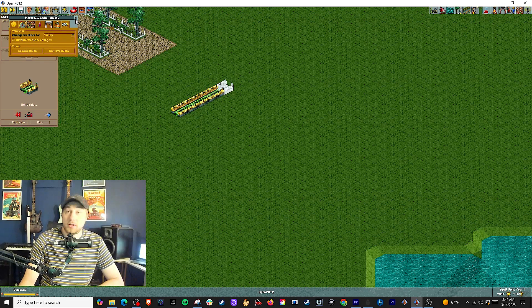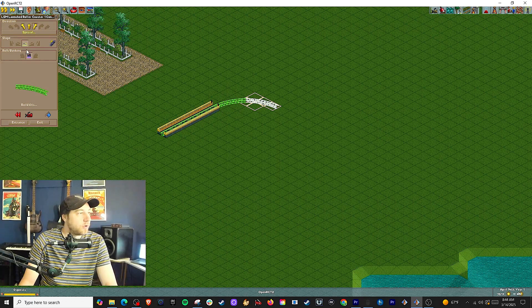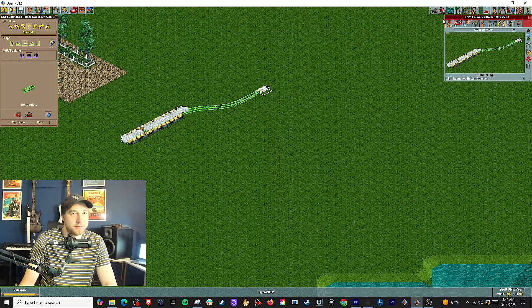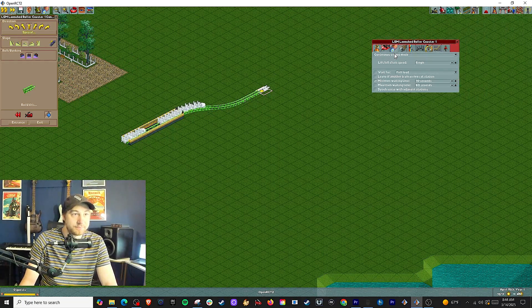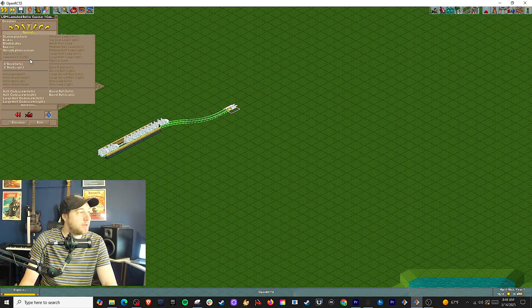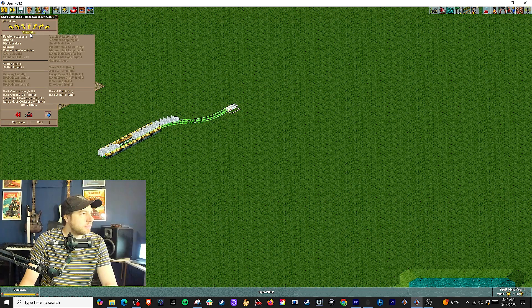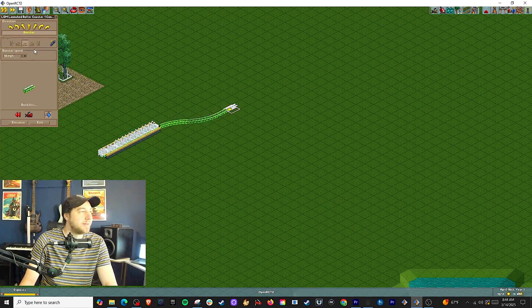Now we're going to make it sunny because I don't want it to rain. We're going to have the roller coaster go like this, and we're going to make this a power launch — maybe just a little fast, just to get it out of the station. Where's our booster? The order changed. We're going to go all the way to 67.